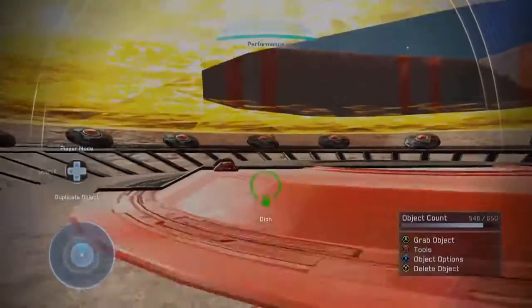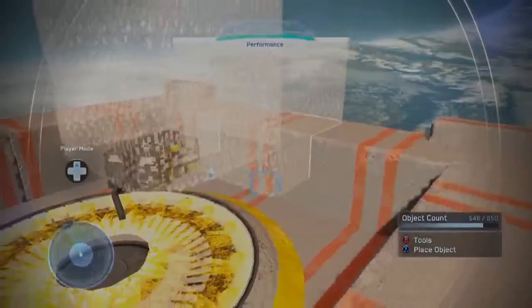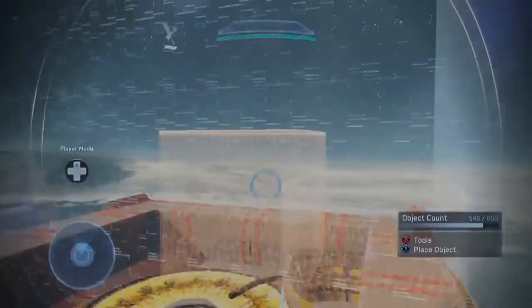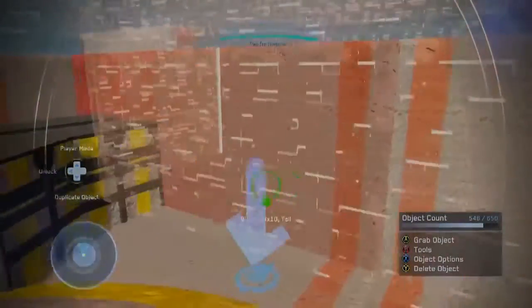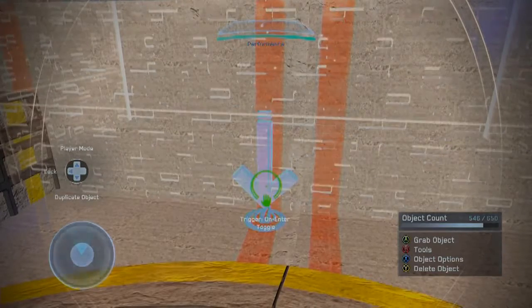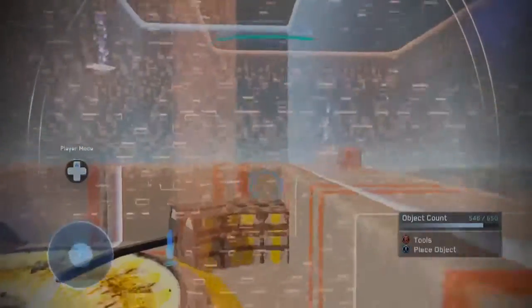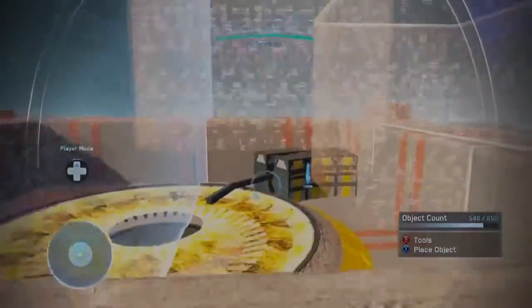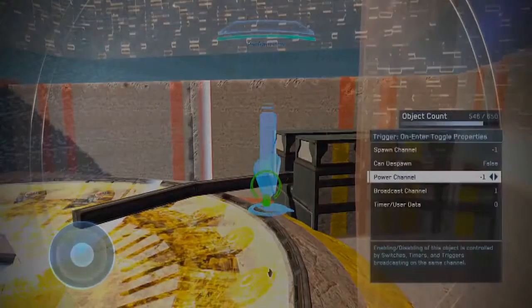I tried to find the trigger I used, because I actually don't remember. It's right here — so this is the trigger. As you can see, it's trigger on, enter on, toggle. So whenever you hit the very beginning of this, I have it set like that, the explosion will occur. I think it's only for the first person until everything spawns back.